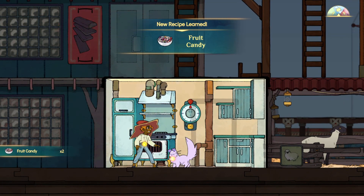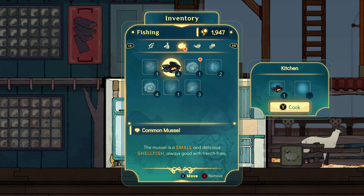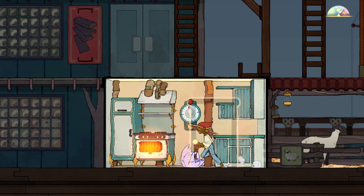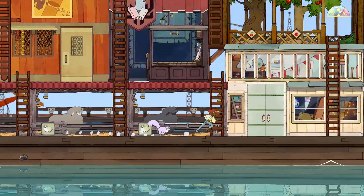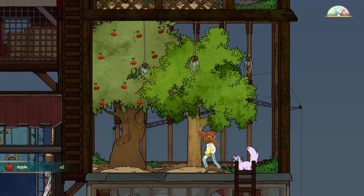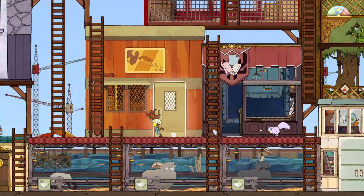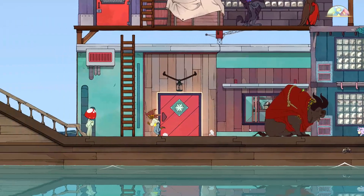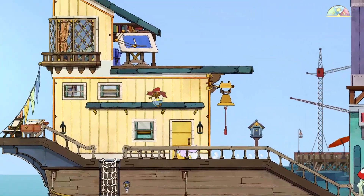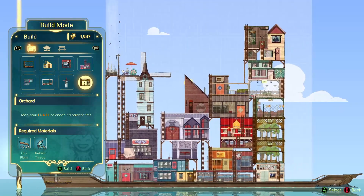We have fruit candy! We have a new recipe - something with celery. You know what I did - into a fruit thing with apple and sugar. Apple and sugar. I would like to build an orchard again because I've got different fruits, and yeah, we can.